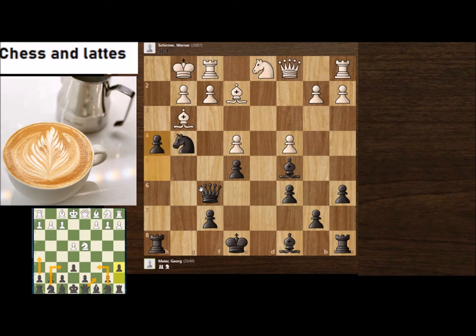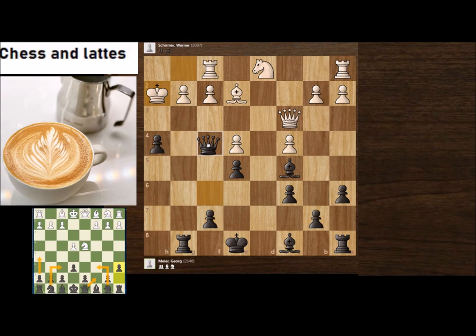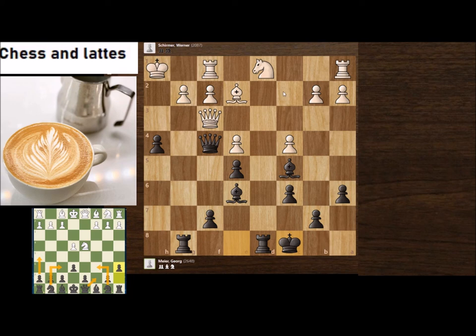After Ne3: if White plays Bh2, you go Rg8, and then you attack g2 and move very quickly. You could also take, take, Qf4 and you have a winning position. If Be3, you do this, this — completely winning. Even if White exchanges, you go here and play h3, Rd2, and this is an overwhelming position.